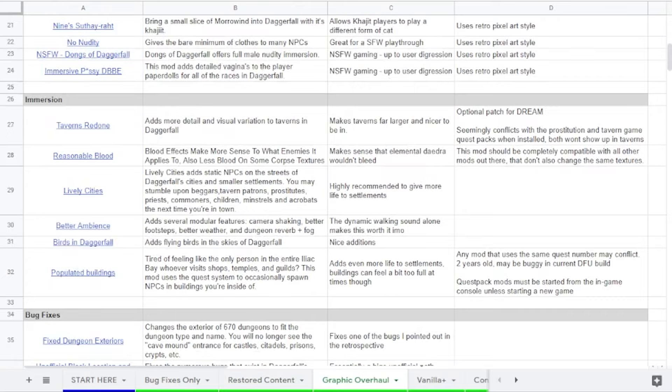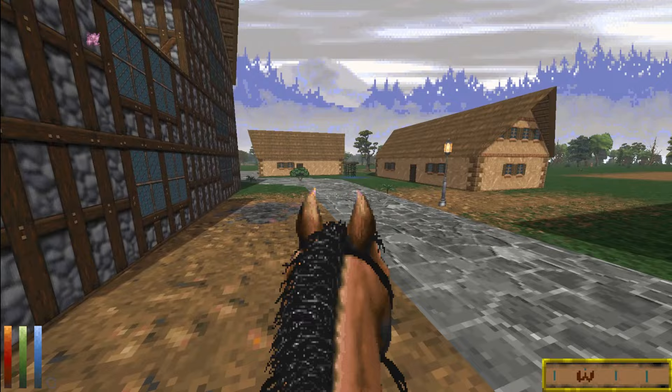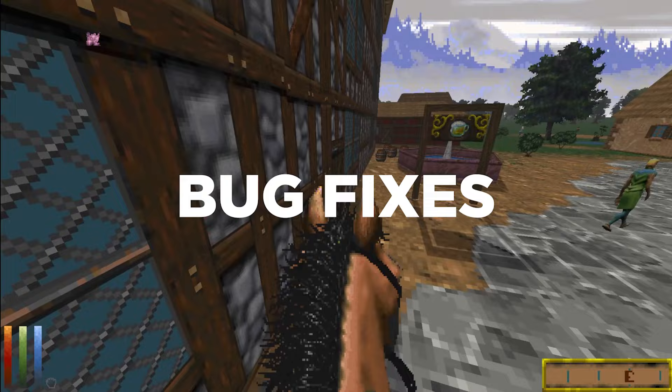Navigating the spreadsheet is easy enough — use the tabs at the bottom to choose your desired build, read what each mod does, follow the links and then download them from there. So without further ado, let's go through each build, starting with the simplest one: the bug fixes only option.